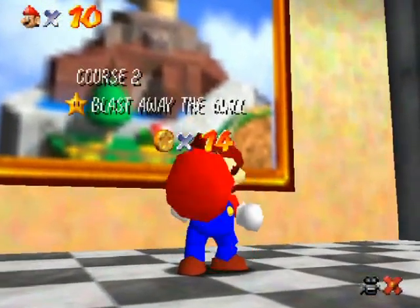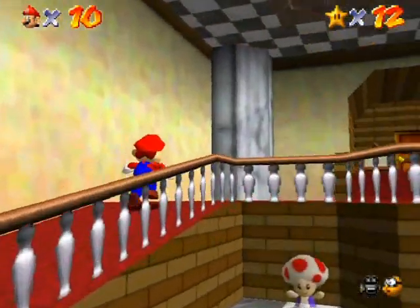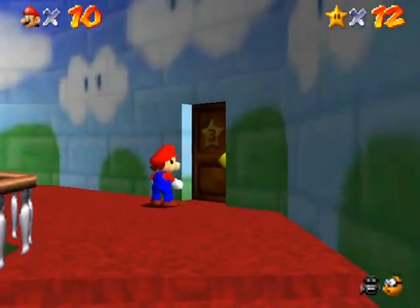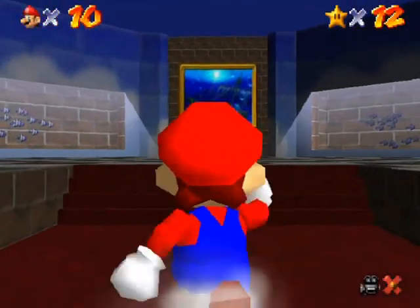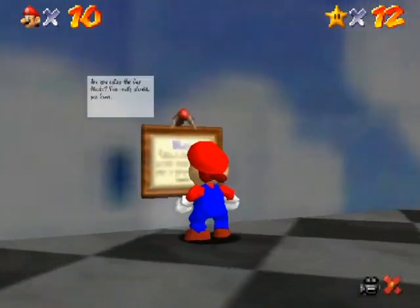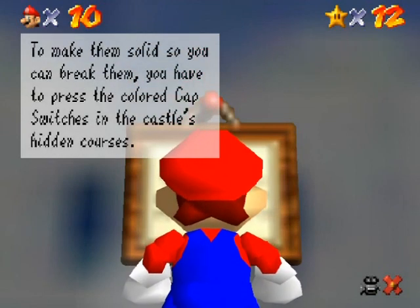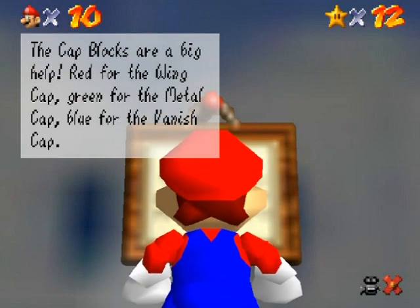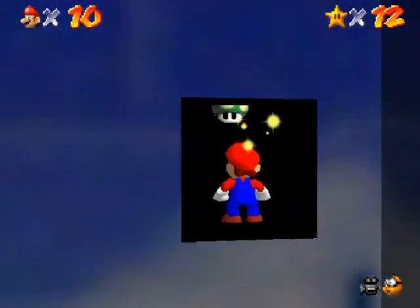I don't really feel like doing the 100 coin stars right now — I think I'll save them for later. I'd rather show off some more worlds in this part. So I'm going to go over to the third world, which is Dire Dire Docks, ironically marked with a three-star door. But first, there's a signboard here. I actually do have access to one of the caps — I have 12 stars and I think you need 10 stars for the wing cap. Maybe that's what I should do. As long as I'm here, I'll just go in and get one of the castle secret stars first.